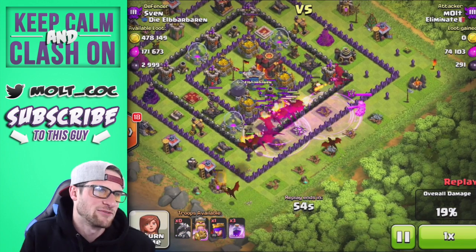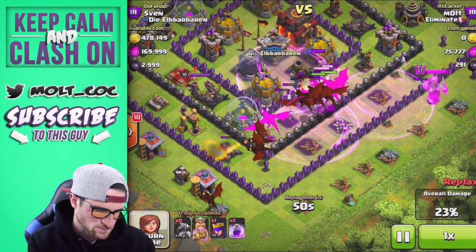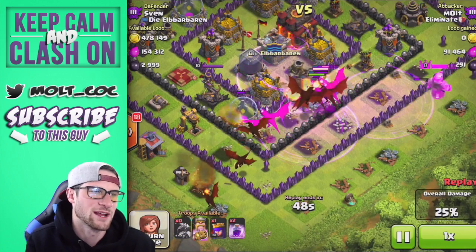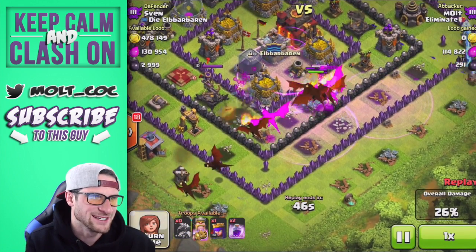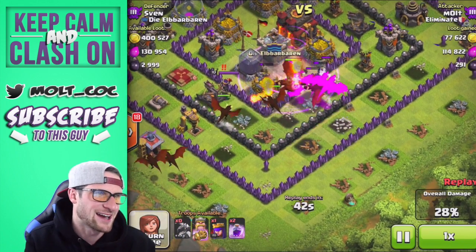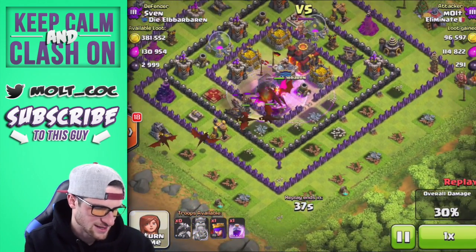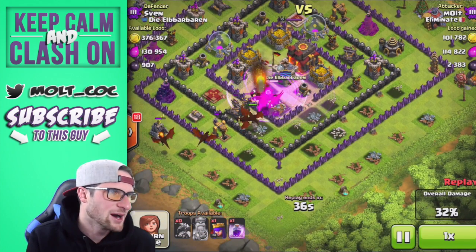They all went straight to the center and it looks like they are heading finally towards that one air defense up top, but that dragon got taken out. We did get that one air defense towards the bottom. We really need this whole group of dragons to stop messing around with those clan castle troops and take out that air defense, but they're like 'no, we're gonna head over to the queen instead.'